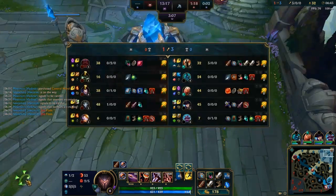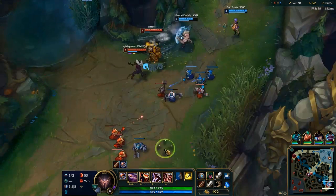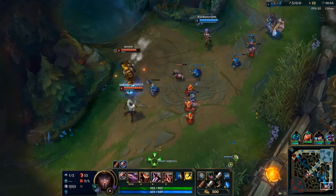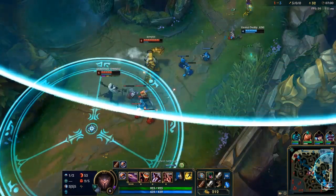For this bot lane kill, based on the information that Jinx flashed, my thought process was to position the ult a little bit further back, since any form of aggression on my team will cause them to move backwards. And knowing that he has no flash, as long as he is at the edge of my circle when I land, he is at the range of my Aegis of Zhonya's, ensuring a kill.